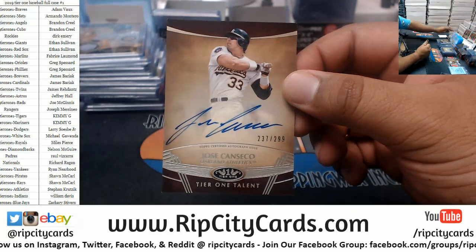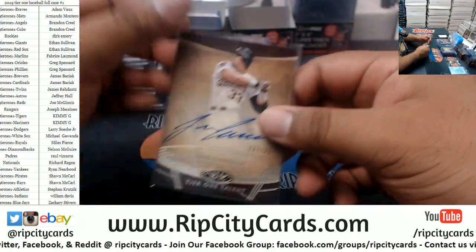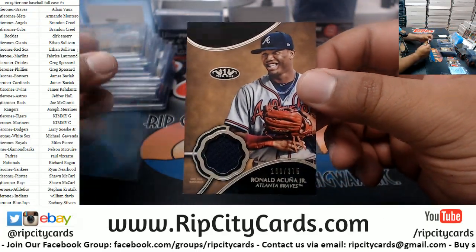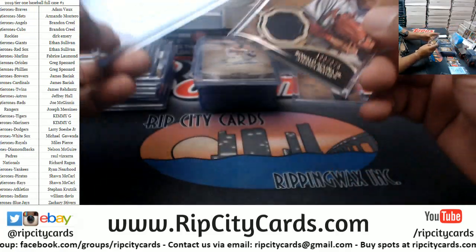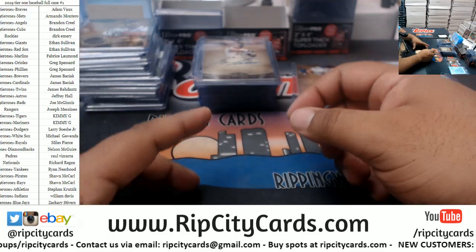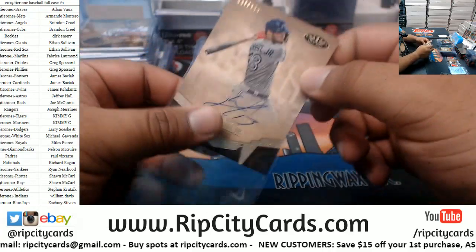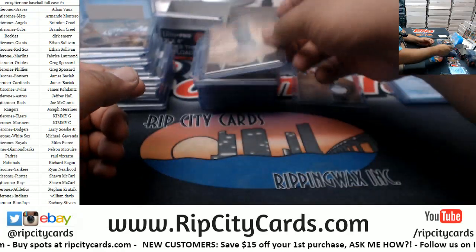We got Jose Canseco to 299 A's. We have Ronald Acuna Jr. 375 Braves patch. And last but not least, Lourdes Gurriel Jr. to 250 Blue Jays autograph. And that is going to do it for the break.